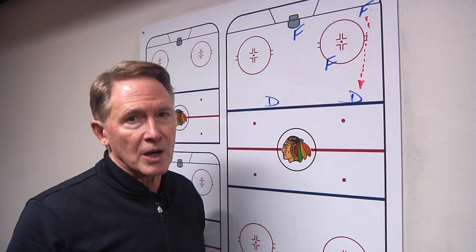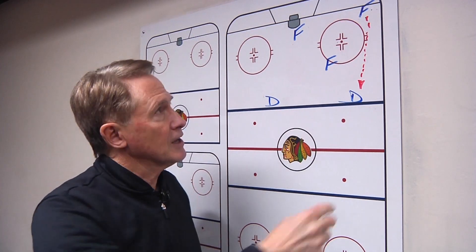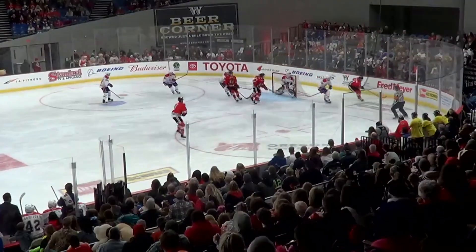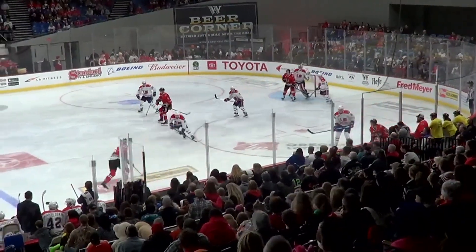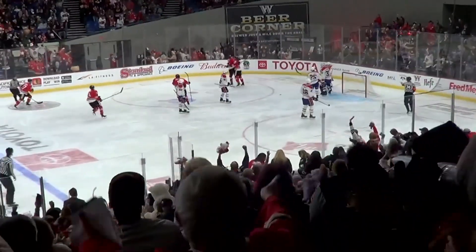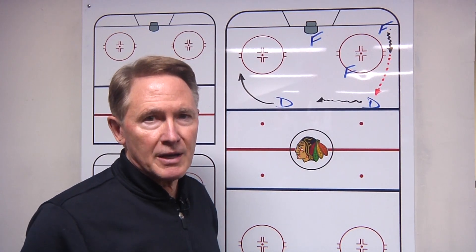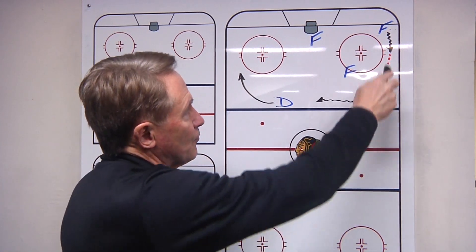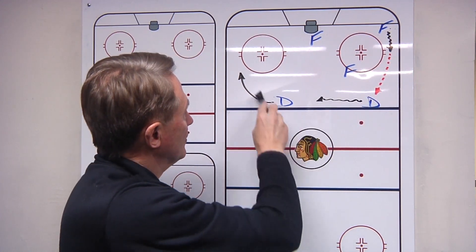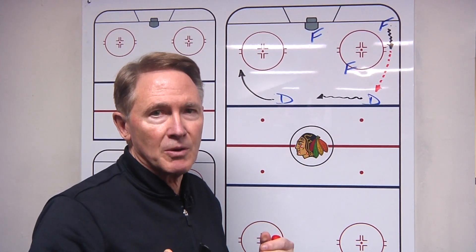When playing against teams that collapse low in coverage and you recover a puck in the corner, your first play should be to move it low-high right away. When you move the puck low-high, it's often an advantage if you can create a three-high look where the forward moving the puck skates up the boards, the defenseman sprints to the middle, the other D opens up on the other side, and now you play them three-on-two up high.